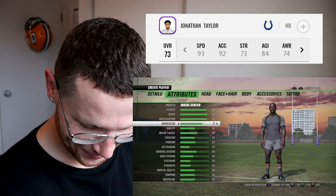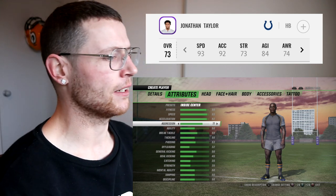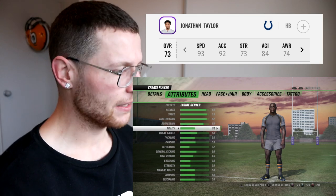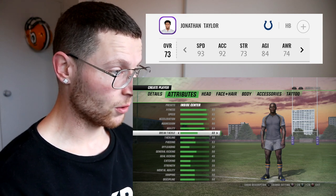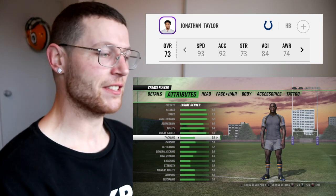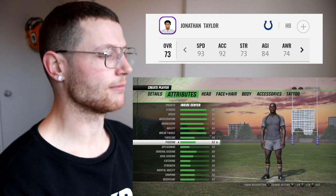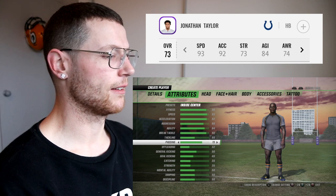Aggression — I'm going to say 80. Agility: 84, we'll keep that consistent. Break tackle — I'm going to go out on a limb here and go 90. Tackling — we haven't seen him tackle, I'm going to say 50. Passing: 75.